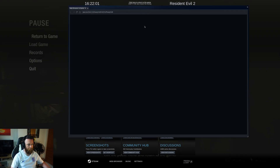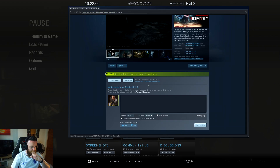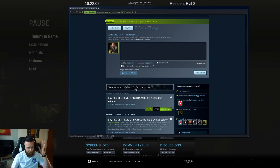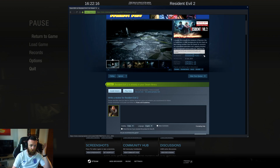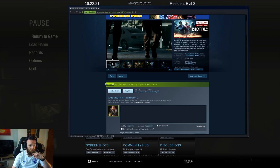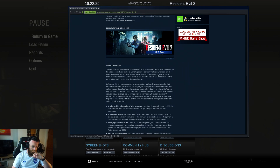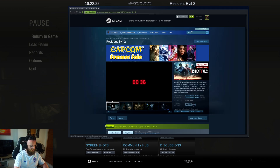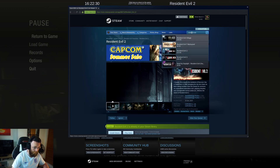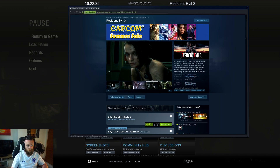The game is pretty cheap right now because of the Steam Summer sale — 60% off. Usually retails at $34.99, it's down to $13.99. It's a pretty good price considering it was only released a couple of years ago and it's got such good reviews — 97% of 59,000 reviews are positive. And I assume Resident Evil 3 is also on sale. Yes, $16.49 — that's another one I'll try and cover if it works as well.